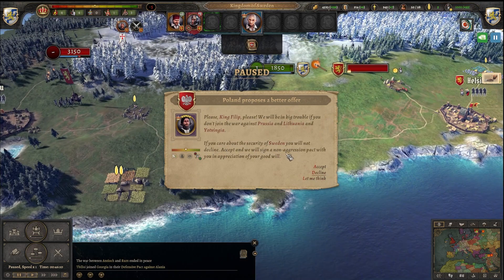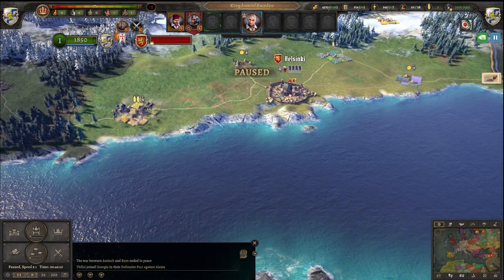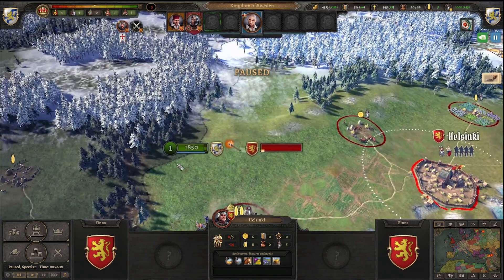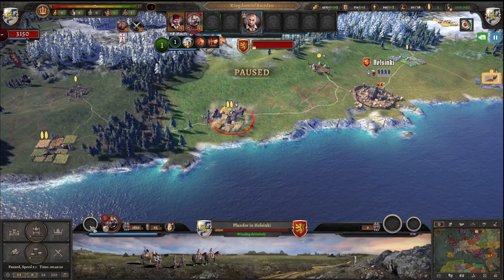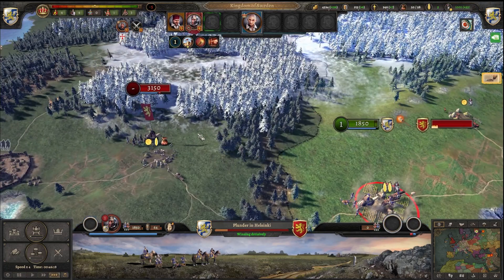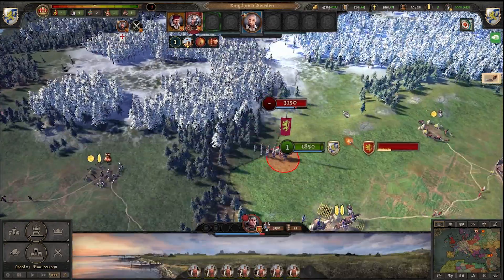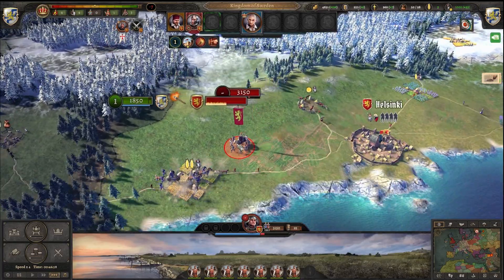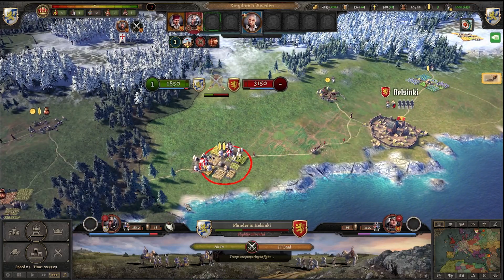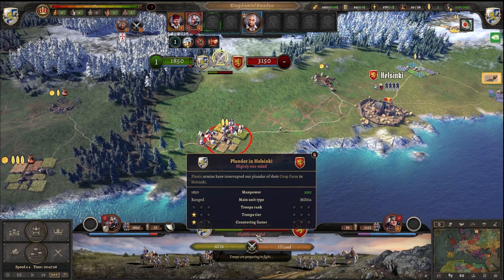If you are a hero of Sweden, you will not decline. They threaten us so much. But now they don't have that army defending them. So we can see how this plays out. But here they have another army that we should watch out for. And they attack — our pillaging was interrupted by hostile forces — slightly one-sided, and we will get our asses kicked.